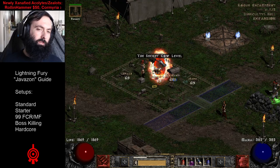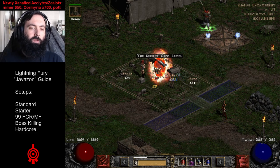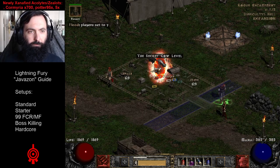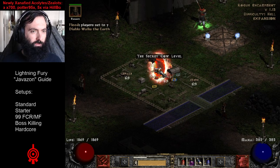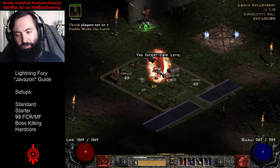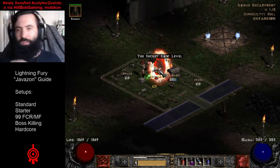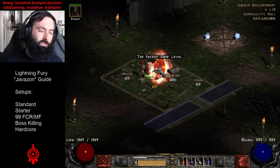Let's do the Javazon's literally best area in the game — this is what this build is designed to do. In high player count, we are in player 7, she destroys cows with no issues whatsoever. My pluggy is generating Diablo clone! I did not plan on killing D-Clone during this, but we can definitely show that for the boss killing variant — that could actually be kind of interesting to show off here.